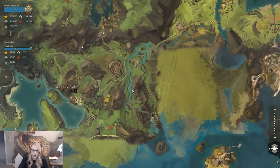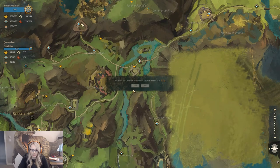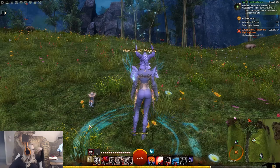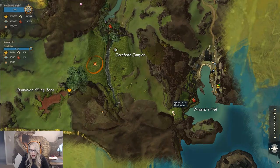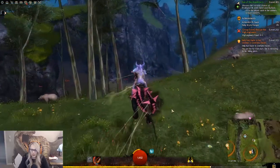We can head down to Kessick Hills and take the Saerboth waypoint. We're heading south to this wizard's area here that I actually don't know what it is, but it looks gorgeous.